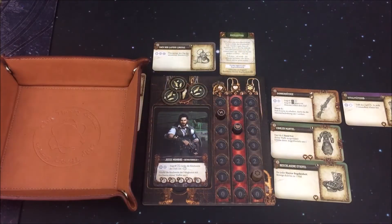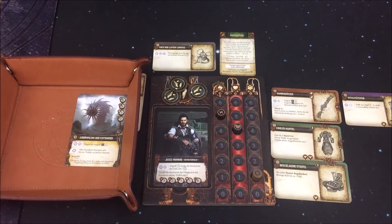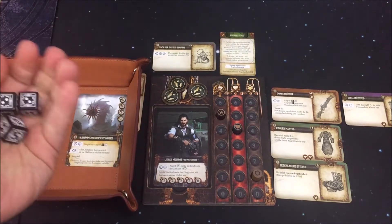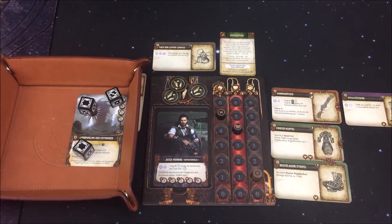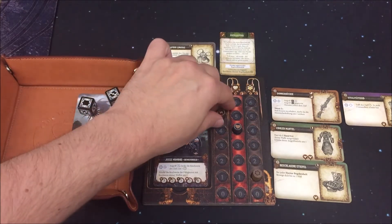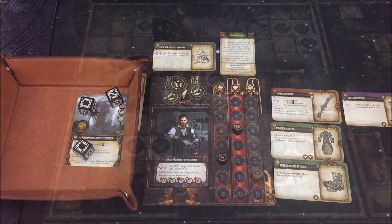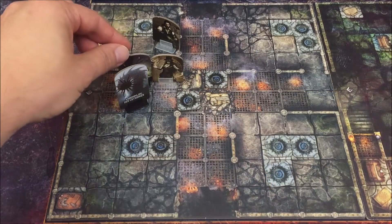Führen wir noch den sekundären Effekt der Donnerbüchse aus: ein Monster neben dem Ziel – neben Ketunia steht der Abkömmling – wird mit einem Angriff belegt. Drei schwarze Würfel, ich benötige eine 6. Leider nur 3 – ich bezahle 3 Essenzen, um 3 zu addieren. Das sind genau die 6, die ich benötige, um die erste Wunde drauf zu bringen. Sehr teuer, aber es ist es wert. Ich will so schnell wie möglich dieses Level-4-Monster besiegen. Ketunia wird noch vom Spielplan entfernt.